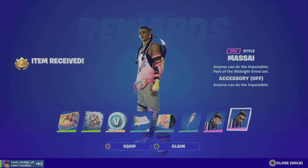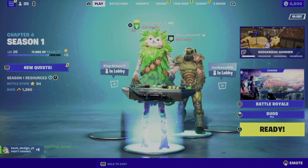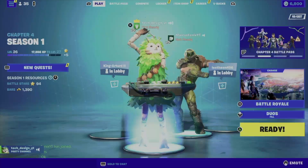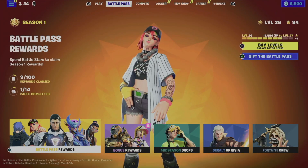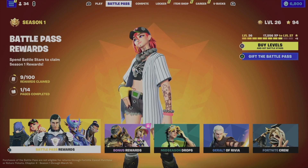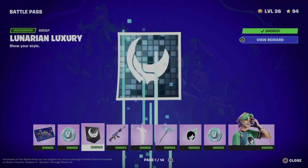Hey guys, on today's video we're gonna take a look at your battle pass. On the second tab you'll see your battle pass. To claim rewards, tap on the first option where it says 'Battle Pass Rewards' and from there you can claim one at a time.